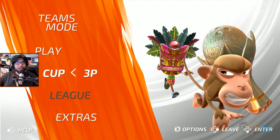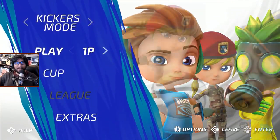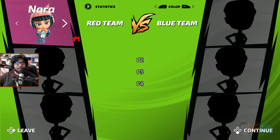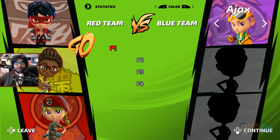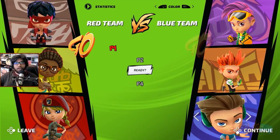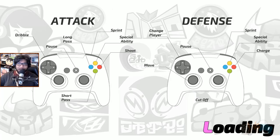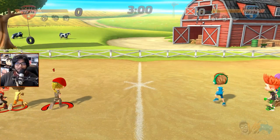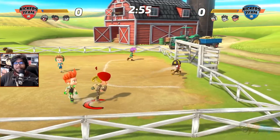This might be like local two-player cup or a Mario-style cup — I'm not sure how it works. Let's try kickers mode. Here I can't choose a full team — it's just individual characters. I choose three people from all different teams. Interesting — let's go for the farm map with special abilities. Kickers mode seems like instead of a fixed team, you get three special characters on one team.